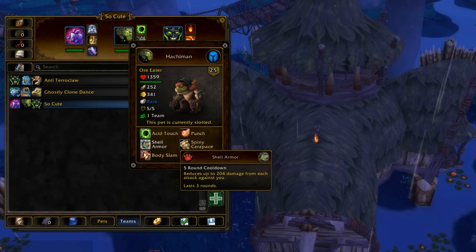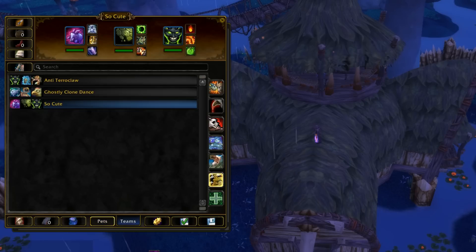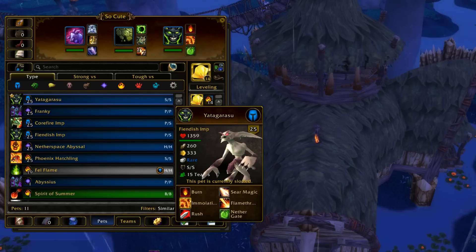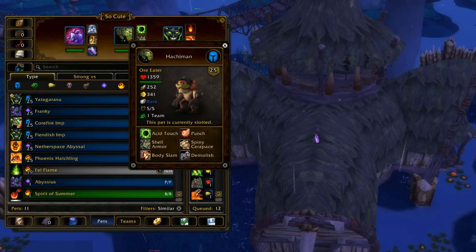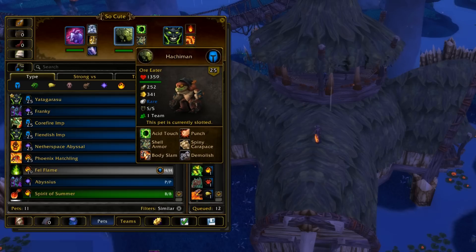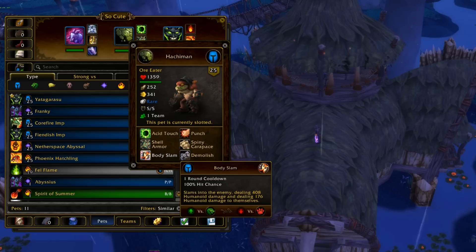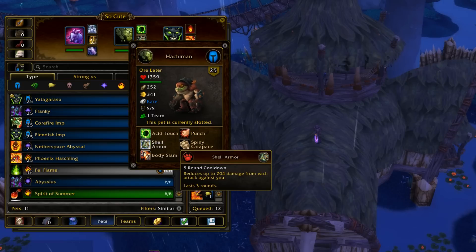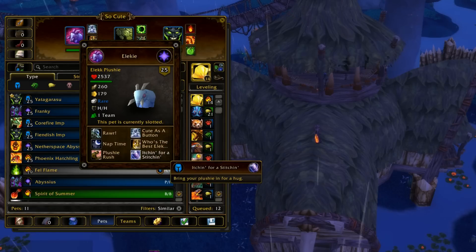Shell Armor is definitely overpowered right now. You take a ridiculously lower amount of damage for three turns. Since he's super fast - he's as fast as Death Adders - he pretty much outspeeds everything except birds and Death Adders, and rabbits too. But rabbits aren't really a big deal since he also has a nice type advantage against rabbits anyway. So it's just a really good pet against the meta. You go into Shell Armor, use that for three turns, use Body Slam without taking the recoil damage since Shell Armor just blocks it, set up a dot, then Body Slam again. And by the time you use two Body Slams and one Acid Touch, Shell Armor will be down, in which case you just switch into your plushie and use Itching for a Stitching.